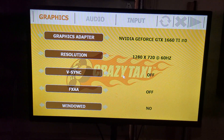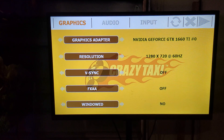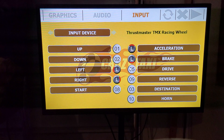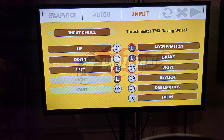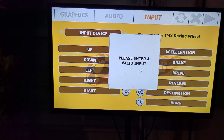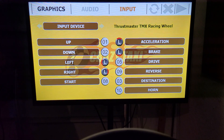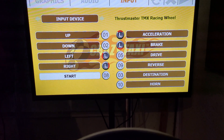I go to Input, then go down and change my input device to the racing wheel - and all was good until I would go down and try to set a button. For example, I would say the horn is going to be set to Y. Notice what happens: the menu just keeps scrolling and you won't be able to set any more buttons. It took me forever to figure this out and it was so simple - that's why I'm making this video.